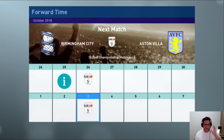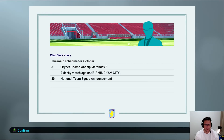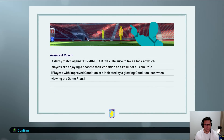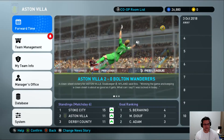The whole atmosphere of the team changes when Tuanzevi is around — he gets the team role of acquired leader, which is excellent, we like to see that. So a Derby match against Birmingham City — make sure to take a look at which players are enjoying a boost to their condition as a result of a team role. Excellent. Lots of news to look at, lots of a bit more money coming in as well. Making money — always good to see.